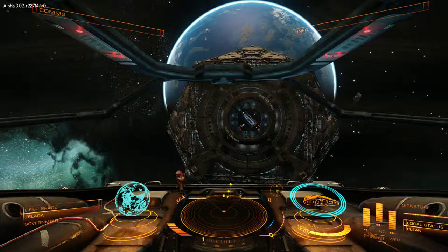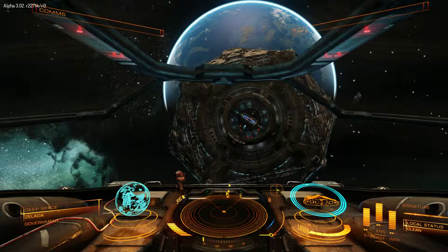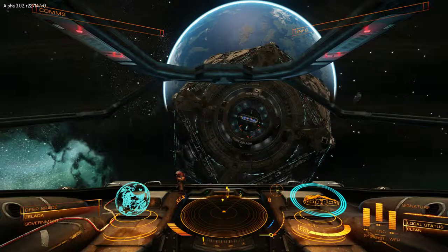This is Elite Alpha 3-2. I'm hopefully going to show you docking and undocking, although the space station has a habit of disappearing. It's quite busy at the moment, so power allocations keep getting dropped.